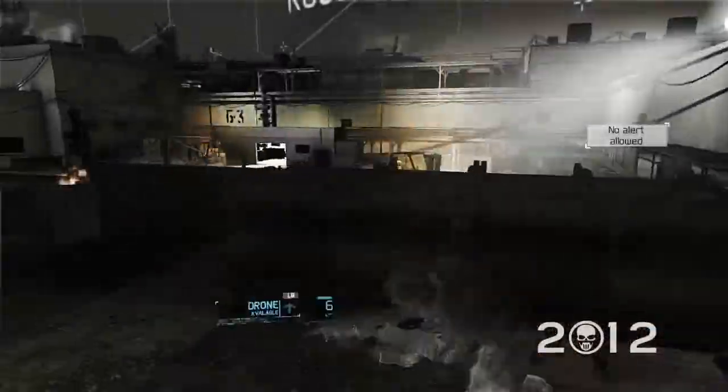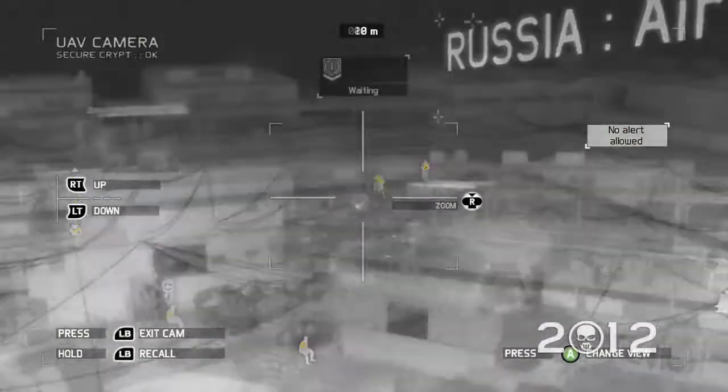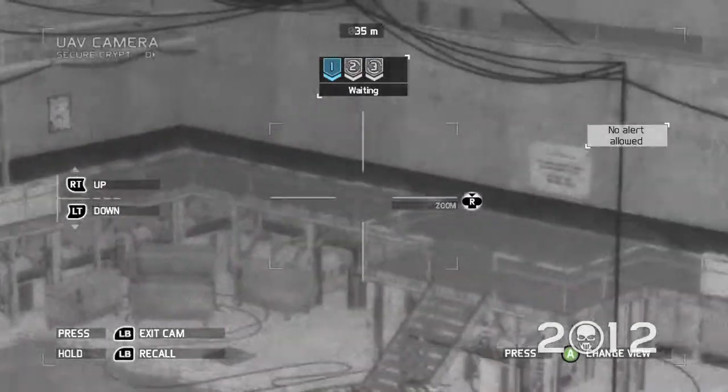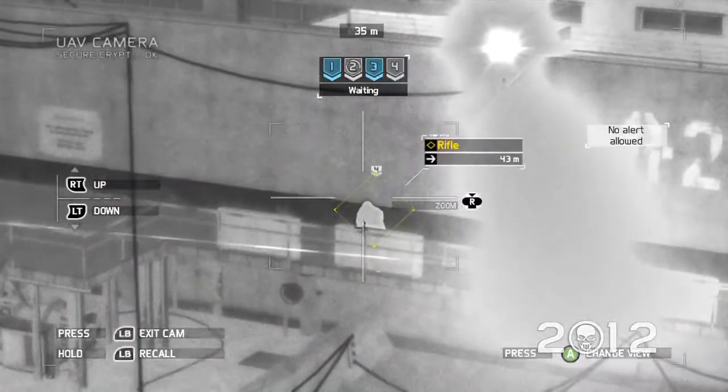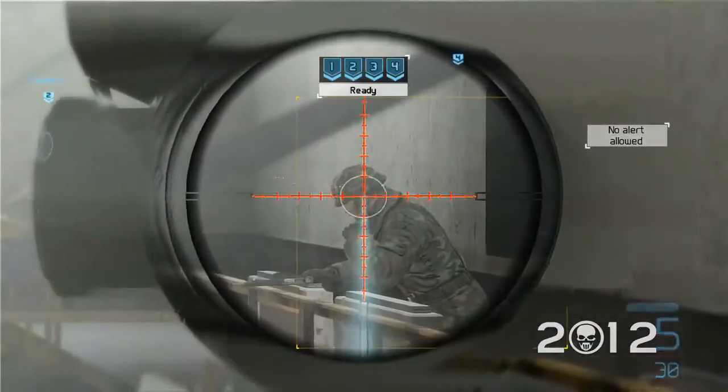Exploit your technological advantage by precisely coordinating with your team. Use the drone and sensors to identify your targets, position yourself, and take out the enemies with the tag-them-and-bag-them feature. After marking enemies, line up your target and pull the trigger.